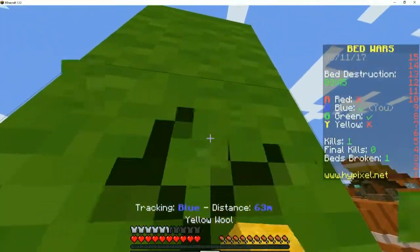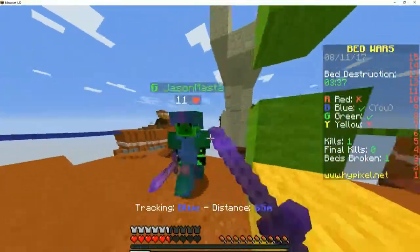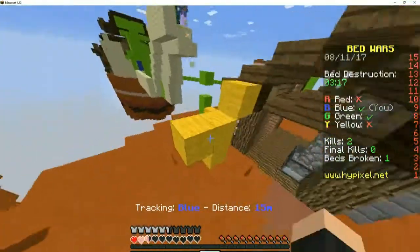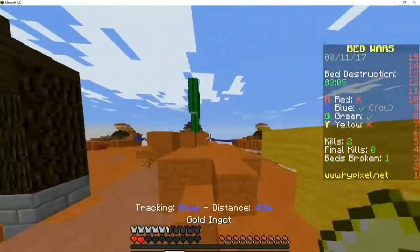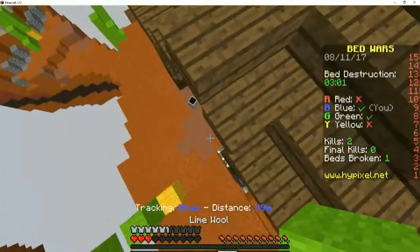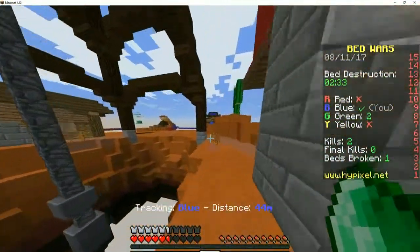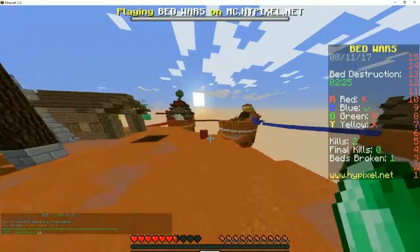Let me get an ender pearl. You build over there so they don't expect me. Nice — half a heart though. Let me go to this island and then disappear so they don't expect me, and then bang, let's strike. I ender pearled. Shit, they got obsidian. I didn't even know that was there. Nice — hold up, distract them, go! Oh my god this wall. Oh my god this wall — I can't! Victory!